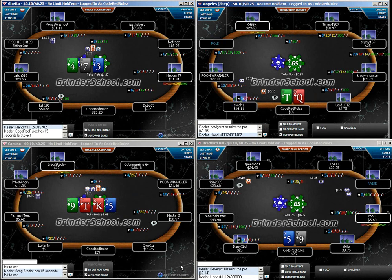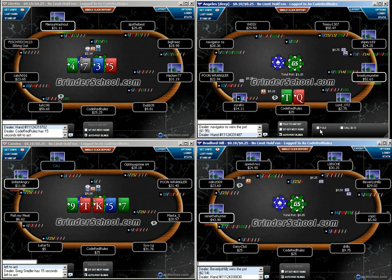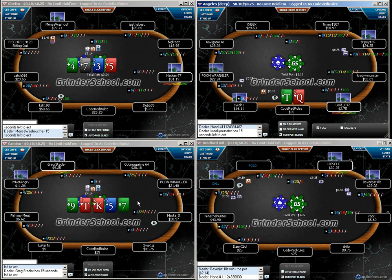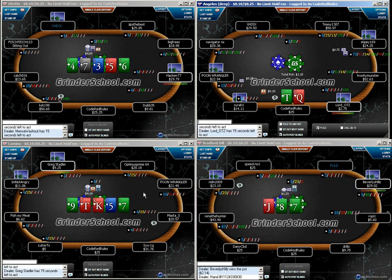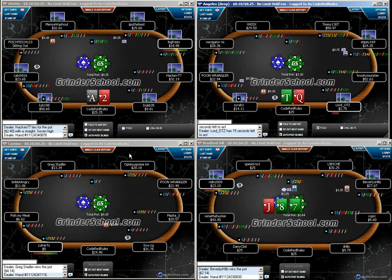Hey guys, welcome back. This is Code Red Rules, and today we're going to be playing some 25 No Limit on Full Tilt Poker. As you can see, we've got four tables up and running, and I plan on having four tables up the entire time. I've said in previous times I'm just going to do a 2 to 1 ratio of two tables to four tables.